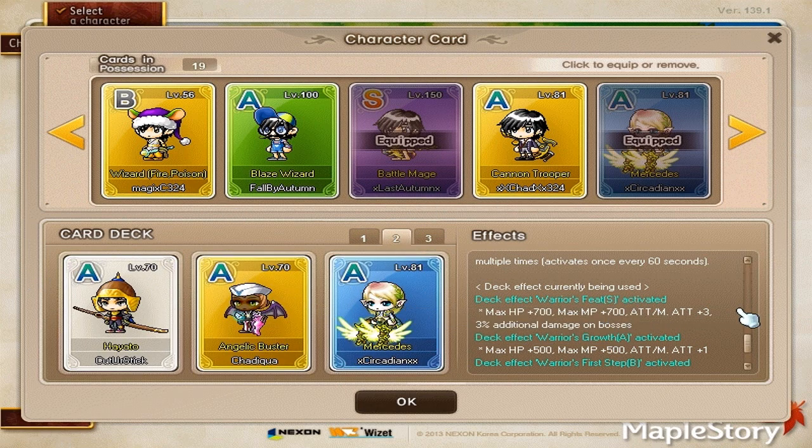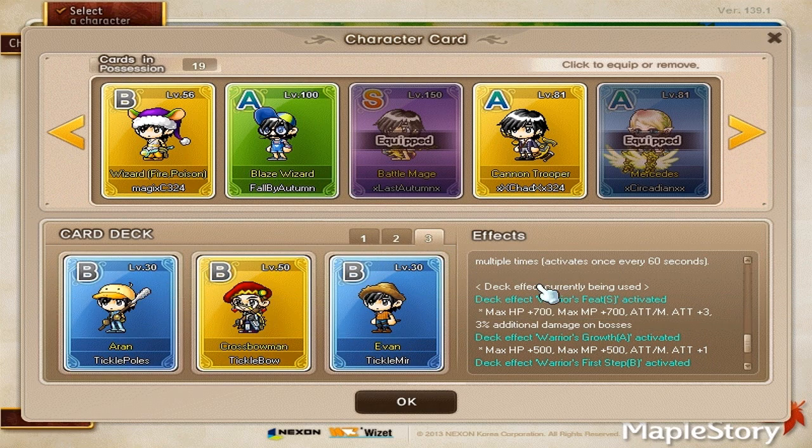For deck two — all A rank — I have Hayato level 70, Angelic Buster level 70, and Mercedes level 81. Hayato's card increases minimum crit damage by 4%. Angelic Buster gives 20 DEX. The Mercedes card reduces cooldowns by up to 5 seconds or 3%. The A-rank set bonus is 500 HP and MP plus 1 attack.